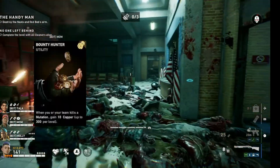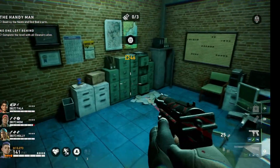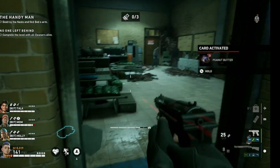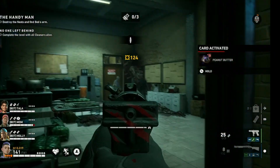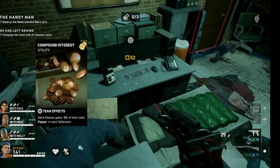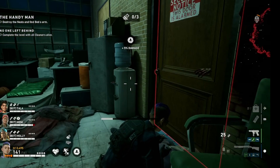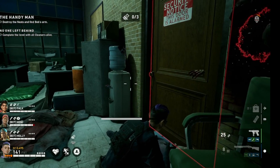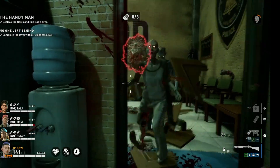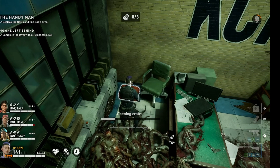And we also have Bounty Hunter — when you or your team kills a mutation, gain 10 copper up to 300 per level. You could probably take this out on the lesser difficulties; however, on Nightmare and No Hope where there is an abundance of specials, this one really starts to shine, and you will almost certainly be hitting the max amount in each level. We have Compound Interest — each cleaner gains 5% of their total copper in each safe room. This starts out low, but at higher levels it can really snowball and accumulate into a hefty amount, and helps to support the entire team.